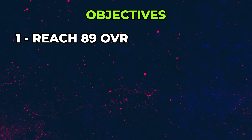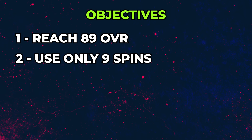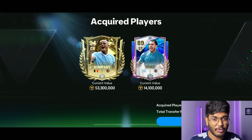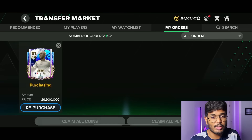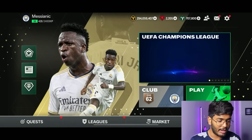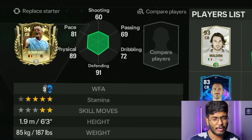We have some objectives to complete — I have to reach at least 89 OVR, there are a maximum of nine spins I can use, and one respin equals minus one OVR. Let's place him in the team, and I'm also going to be putting in the Manchester City UCL icons that were launched automatically.